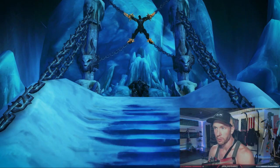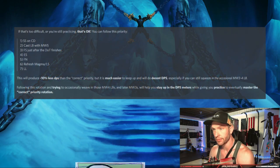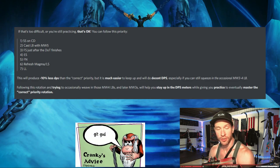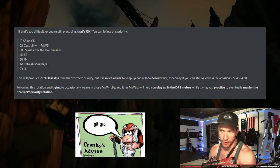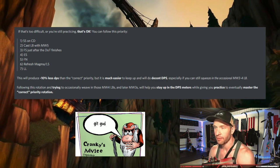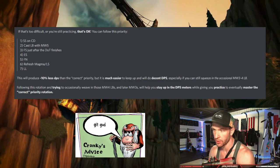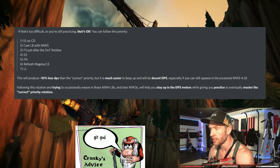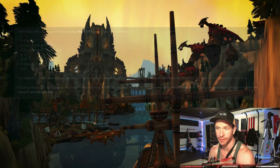If that rotation is a little too hard, an easier one is: Storm Strike on cooldown, cast Lightning Bolt with Maelstrom Weapon 5, make sure to Flame Shock right after the dot finishes, then Earth Shock, then Fire Nova, then refresh Magma Totem and Lightning Shield, then Lava Lash. Following this basic rotation and occasionally weaving those Maelstrom 3s or 4s will help you stay up in the DPS meters and practice toward mastering the correct priority rotation later.